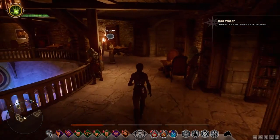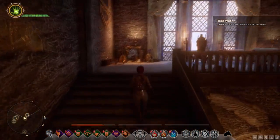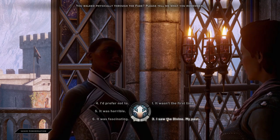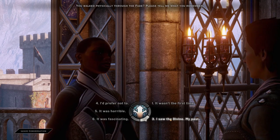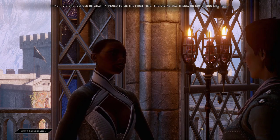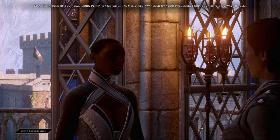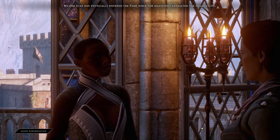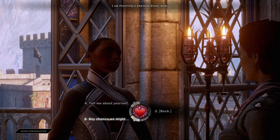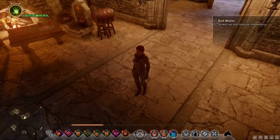Vivienne is nearby. She asks me to tell her what I remember from physically walking through the Fade. It wasn't my first time — I saw the Divine and my past, visions and echoes of what happened the first time. The Divine was there, or something like her. Vivienne speculates these could be manifestations of my own mind, or external memories awakened by my presence. No one else has physically entered the Fade since the Magisters assaulted the Golden City. She says she's positively envious. Let's jump down and move on.